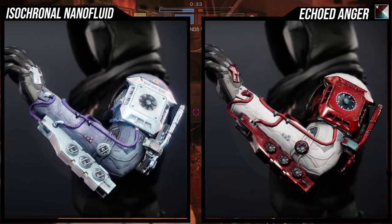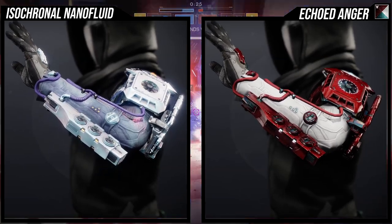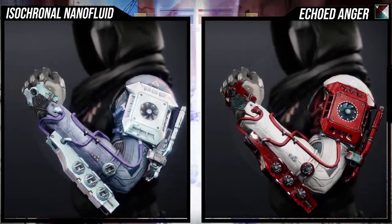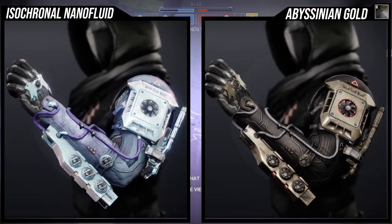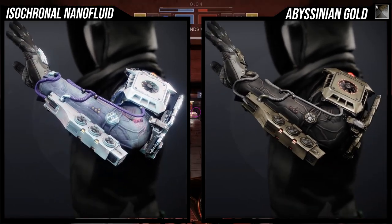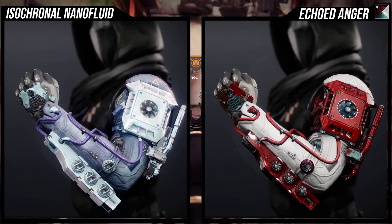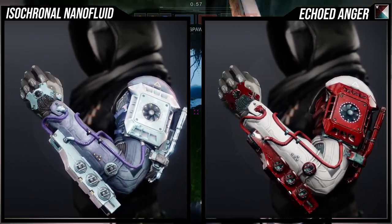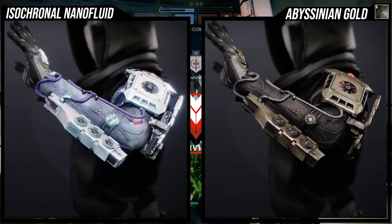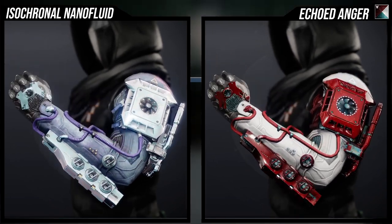As for how it shaders, it's pretty fine. My only gripe is that the Isochronal Nano Fluid's under armor leather piece takes the off color of cloth armor, so just be aware of that. With Echoed Anger it's taking white instead of red, and with Abyssinian Gold it's taking super black — which is odd since black is actually the main color for cloth armor on that shader. But it doesn't shader badly — there's minimal glow, no unshaderable pieces, and it shaders really well overall.